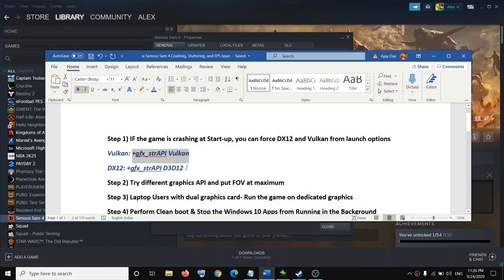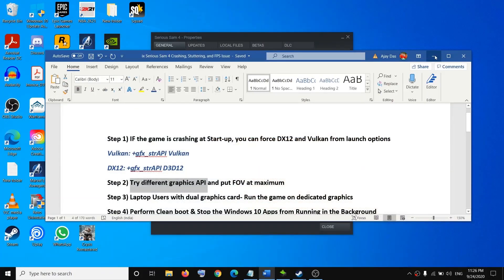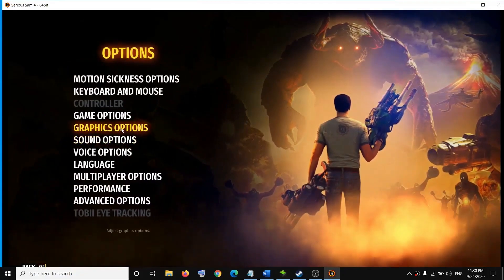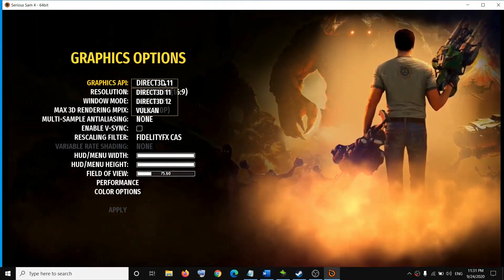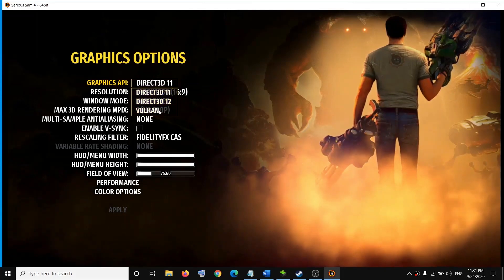You can also try DX12 and check which one is working for you. If you are able to launch the game but still facing crashing, try a different graphics API. Launch the game, click on Options, then Graphics, and here you can see the Graphics API setting. For many users DX11 works fine, but you can also try DX12 or Vulkan and check which one works for you.